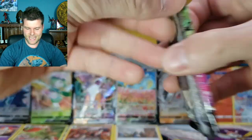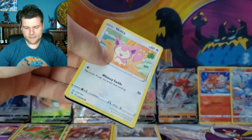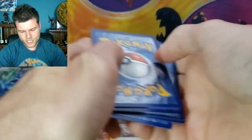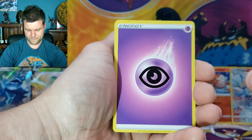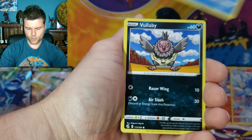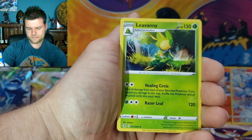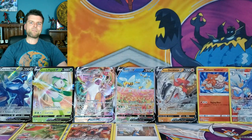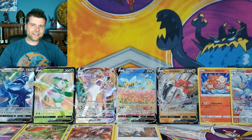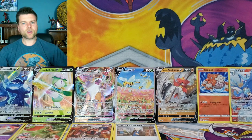We're into our last pack of the collector's chest — one pack with hits out of five, not the best. We've got Energy, Zorua, Simipour, Metapod, Skiddo, Chewtle, Vullaby, Dewpider — Reverse Holo Slurpuff — and a non-holo Leavanny. One pack out of five had a couple of hits. Personally, I would stay away from the Collector's Chest — pay a few more dollars and get the seven-pack one. But you've got to try it out and see what you can get.